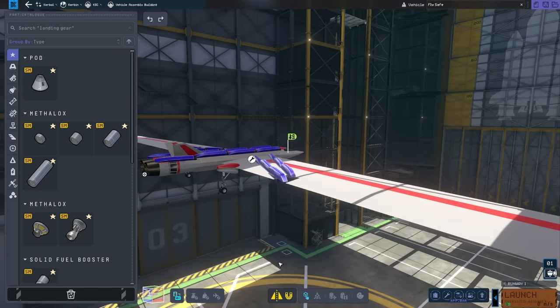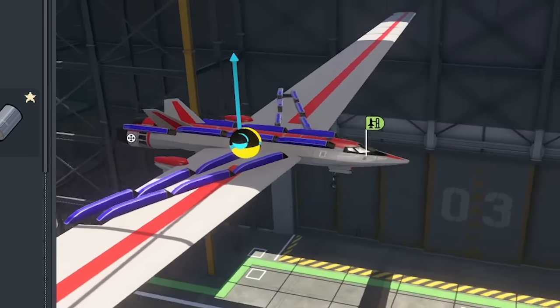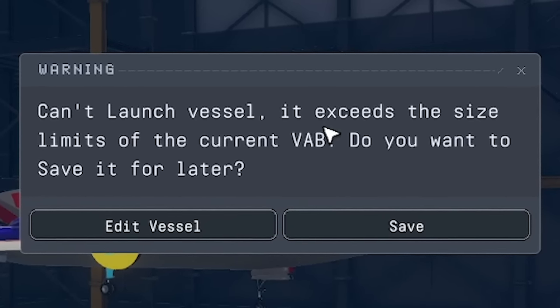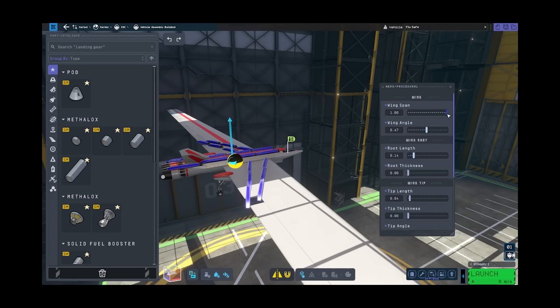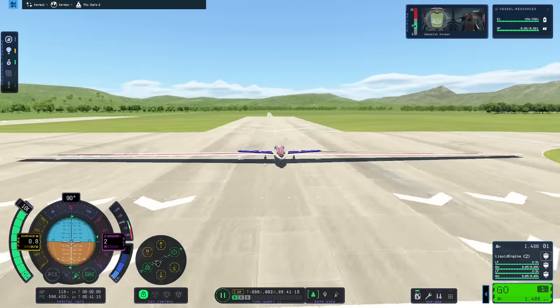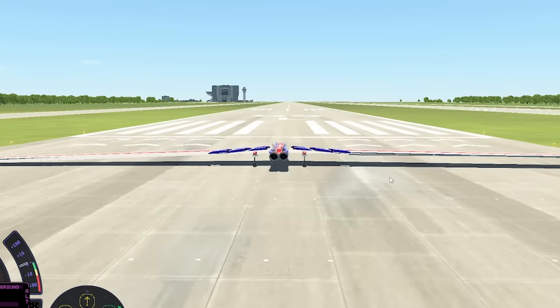All I've got to do is check my centre of mass with my centre of lift. Can't launch vessel — it exceeds the size limits of the current VAB. Oh no, there's actually a limit. That is disappointing. Although, whilst I'm editing I can launch. I think I've beaten the system — I found a glitch. So I can launch any size plane I want.